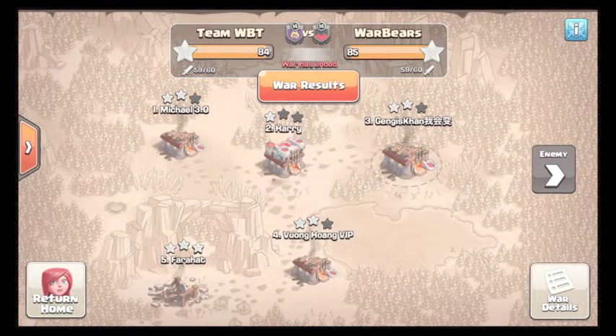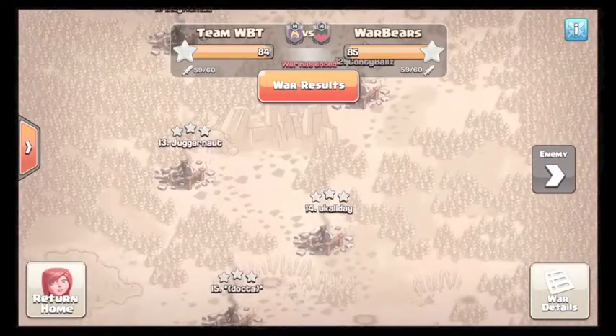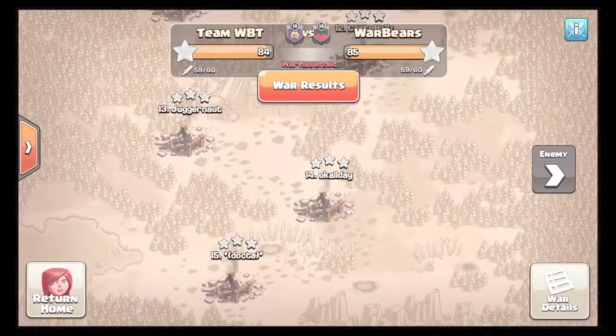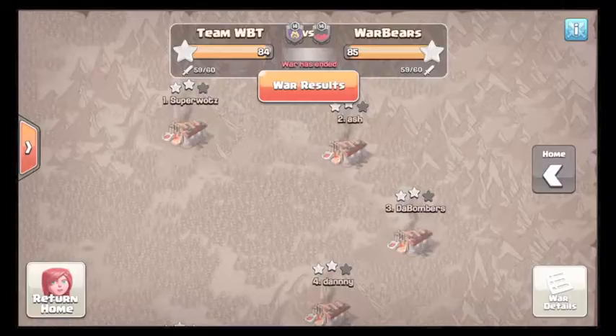We had a close 11v11 and then a 10v11. We were 2 of 6 and they were 3 of 6. Their nines were 13 of 32, we were 16 of 26. Now let's show what they did.